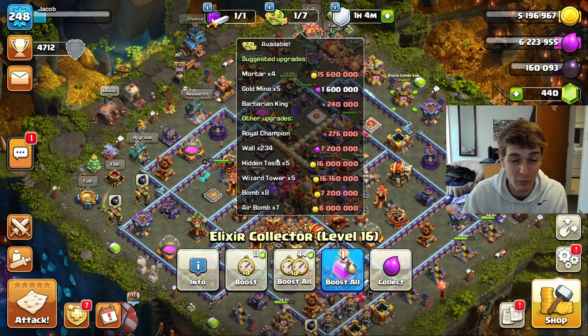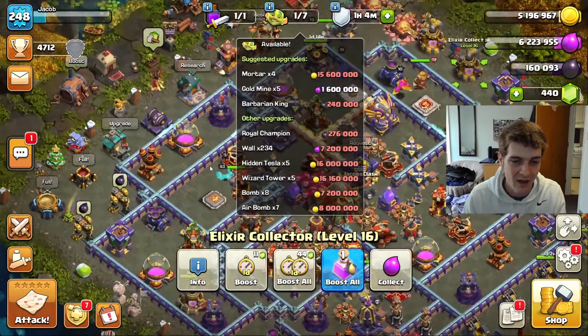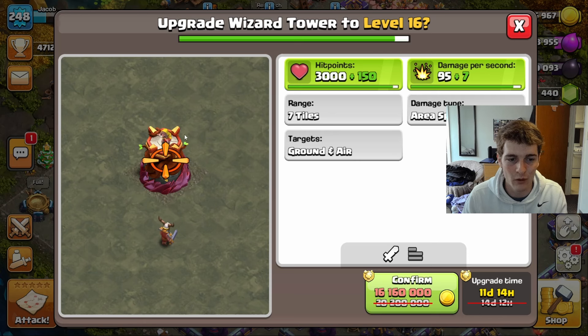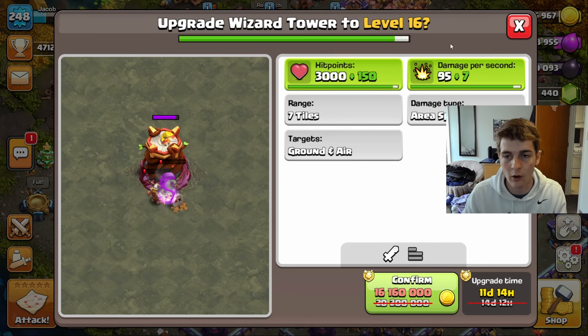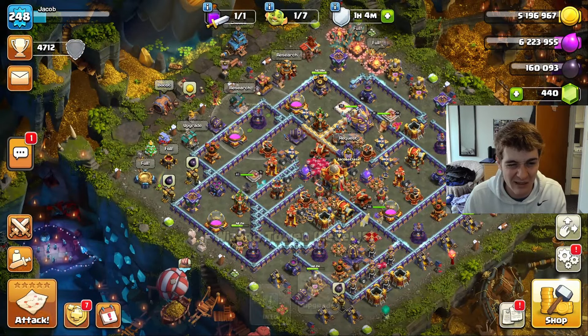From a priority list, I'm probably going to go wizard towers first, then hidden teslas, and then mortars last. Teslas might be better overall, but the wizard towers just look so sick — I think this is the coolest Town Hall 16 sprite for a defense, even if the wizard tower isn't that great of a defense at TH16.